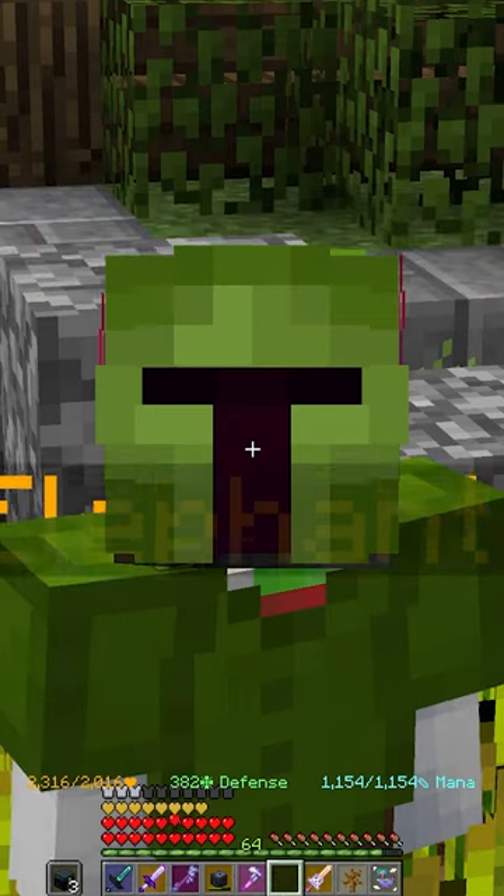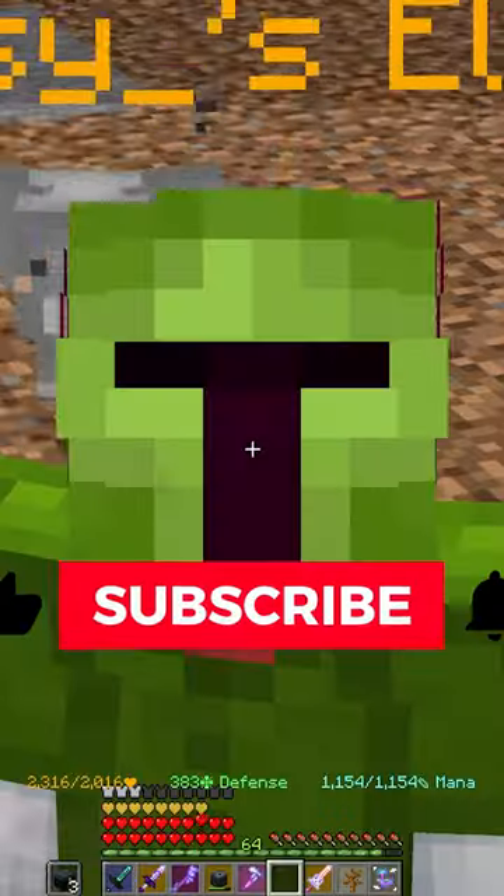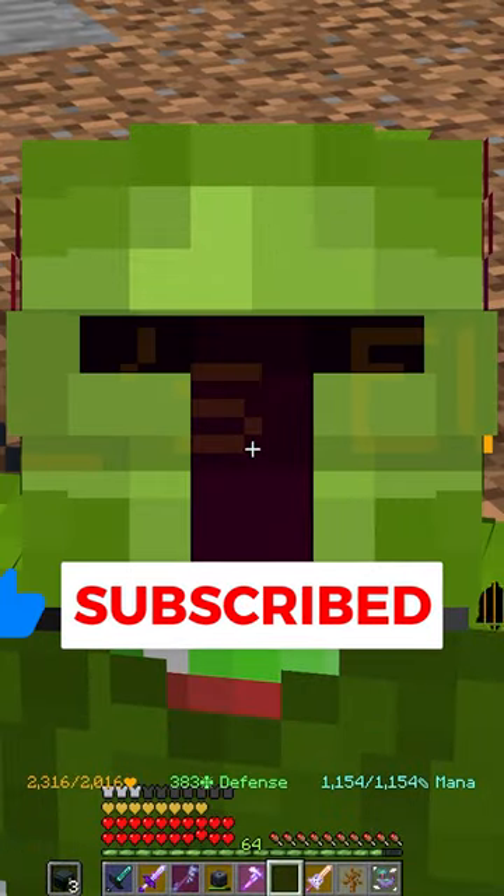They also fixed a bug where farming fortune was not working on seeds. With all that being said, farming is just so much more profitable right now. I remember selling my enchanted sugar cane for 86k per — now it's 130k per. Make sure you're farming, grinding it out. You're going to earn so much more.